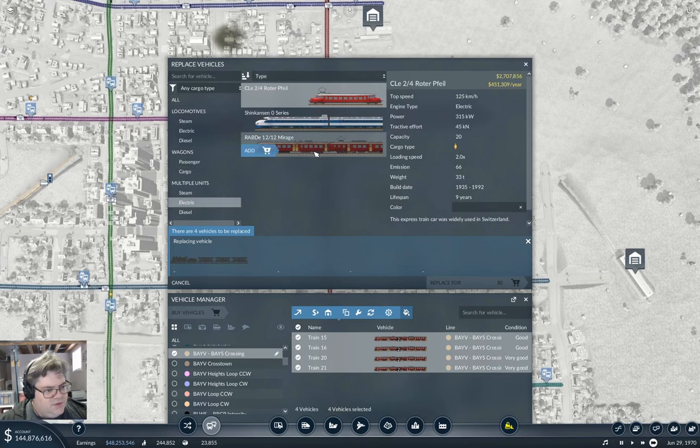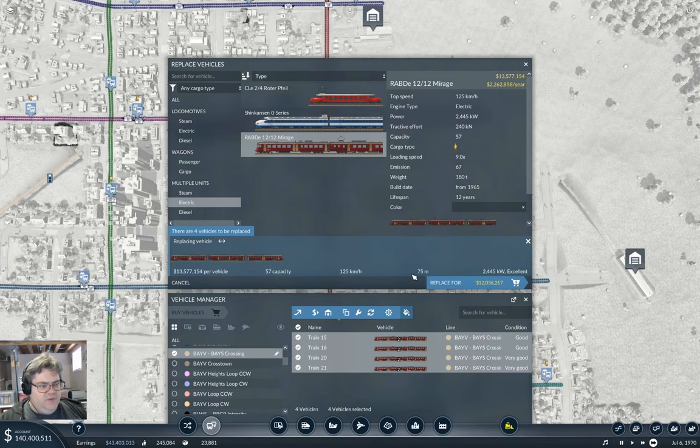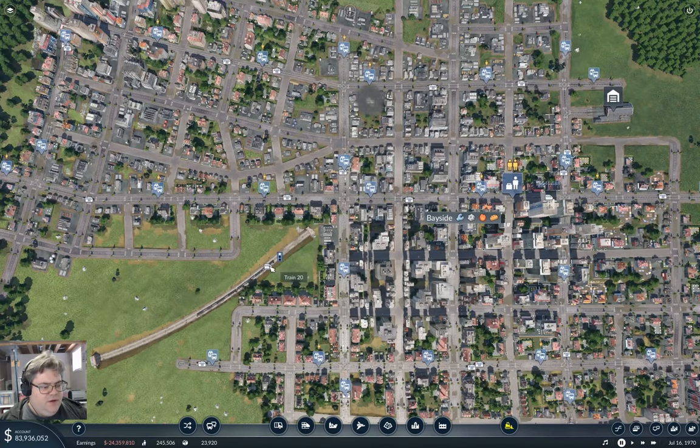I think it was this one. What does that do? It's 75 meters - I could double it up, that's 150 meters. Replace them all, double them up. Pretty sure that will fit in the station.